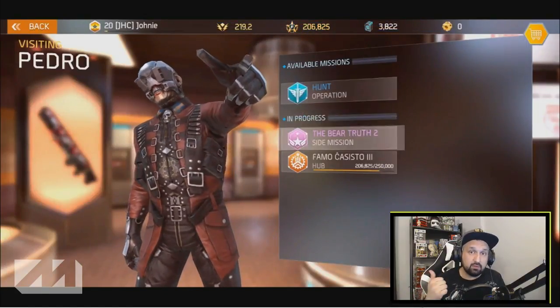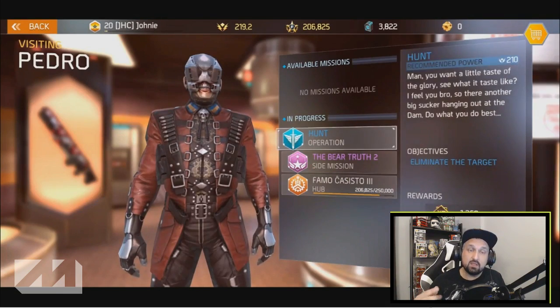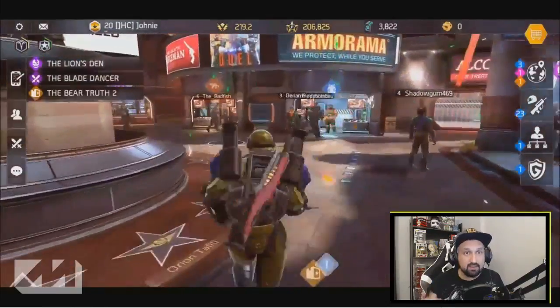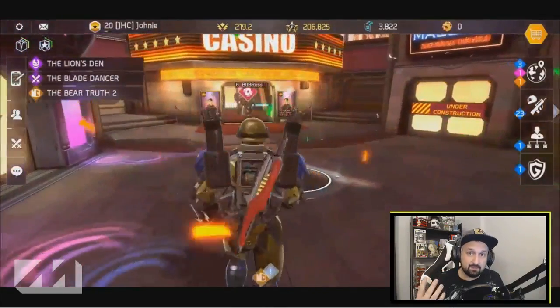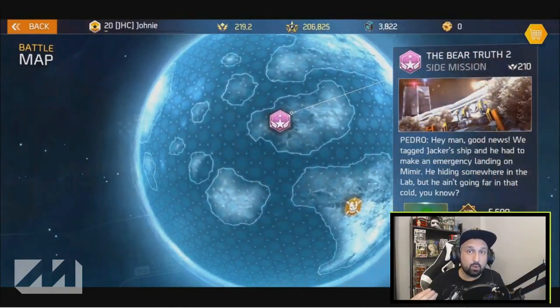If you're 20 plus 1 because you leveled up once more, you're now at 210 and the items you get in the shop and drop in missions will be 210. You can do it again and be 20 plus 2 at power 220, dropping 220 items. You can do that five times total, then you reach max power — 20 plus 5, or power 250 — and only then can you drop the max power items in quests and in the arena.